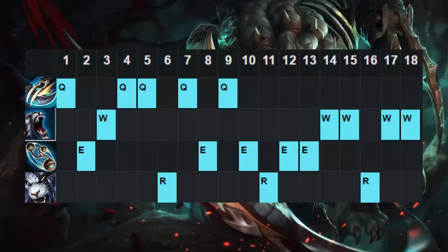And finally, this is Rengar's skill order. You're going to want to be maxing Q first for damage, then max your E second for more damage on top of that. Then you're going to max your W last because your W's heal isn't as good as it used to be.